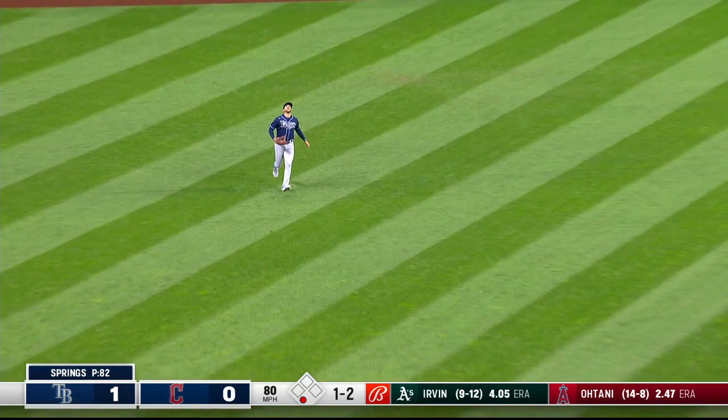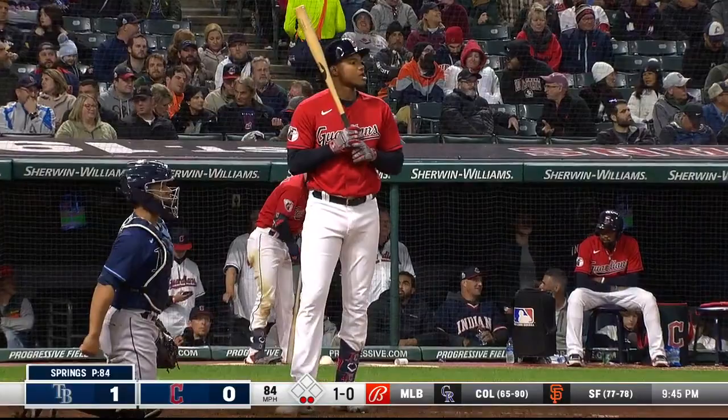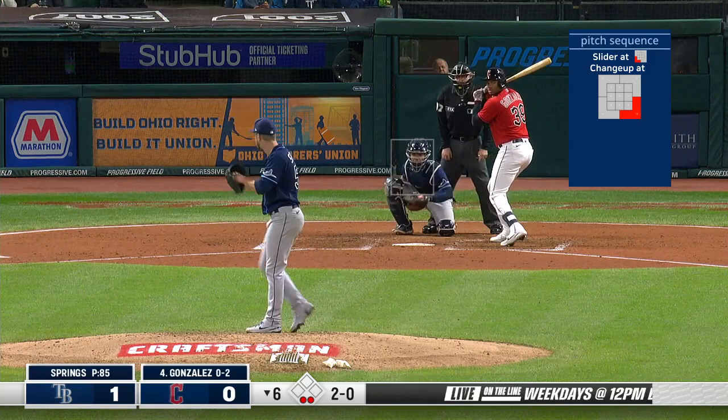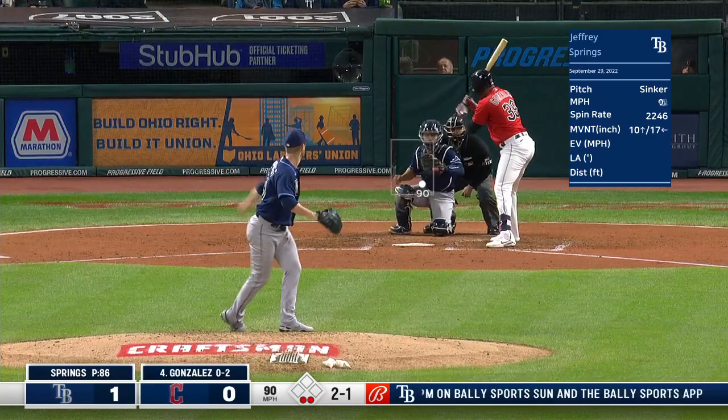And that's a popper to short left — Peralta coming in for this one. Takes care of it. Too low — the dollar's at ten. Just missed down — gut putts. So effective — all on a big cut and a miss. Gonzalez — it's pretty remarkable how Springs puts this all together. The last at-bat against Gonzalez was changeup after changeup.